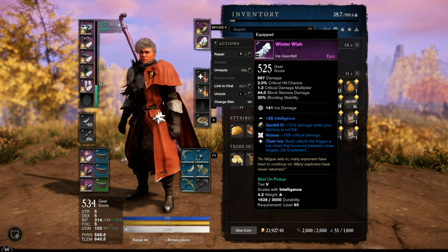So you will do 18% more damage against them. On the back bar, an Ice Gauntlet which I dropped in the level 60 plus dungeon Garden of Genesis — a pretty decent one with Vicious, 10% extra crit damage, and Chain Ice, another proc damage.